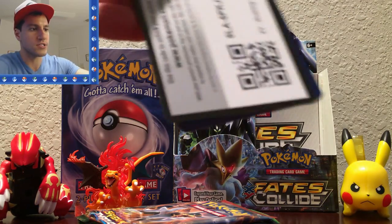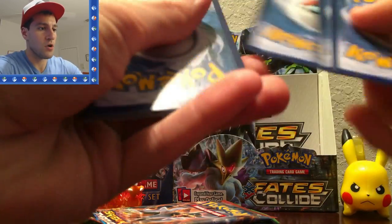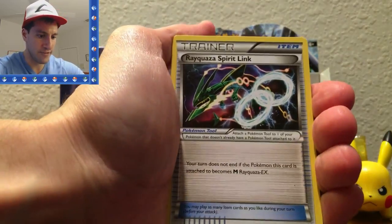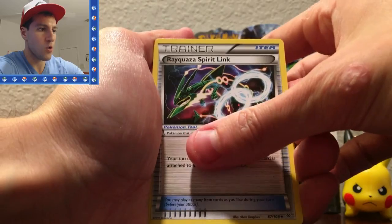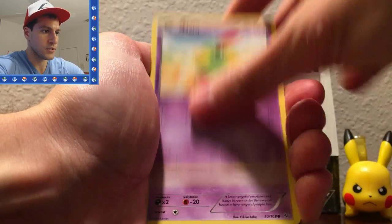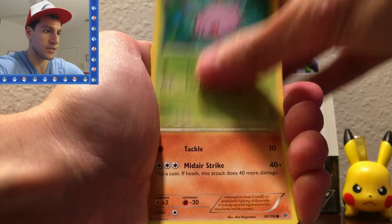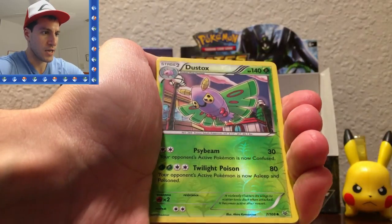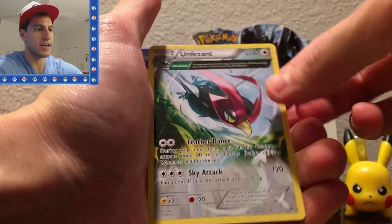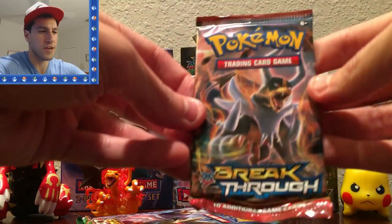Here are some free codes — let me know what you get in the comments below. From the Roaring Skies pack: a Rayquaza Spirit Link, a Gliscor, Trevenant, Natu, Swablu, Dratini — cool art on that one — Cascoon, Hawlucha, a Dustox, just an uncommon and a rare. It's just an ancient trait Fearow. I think I said that right.